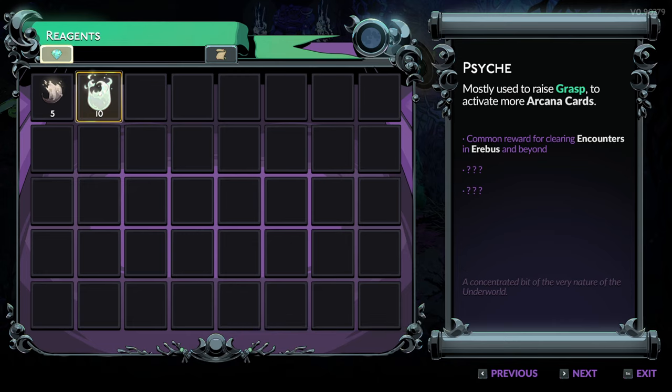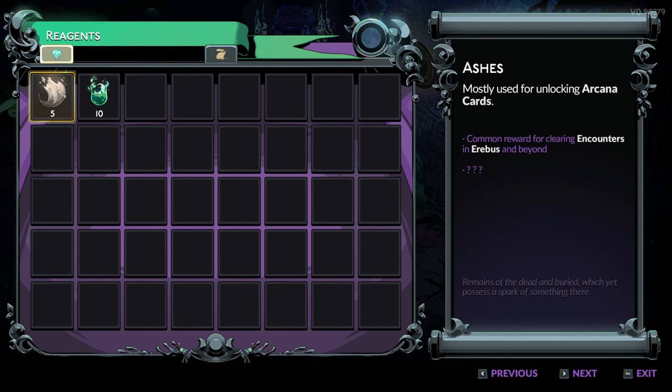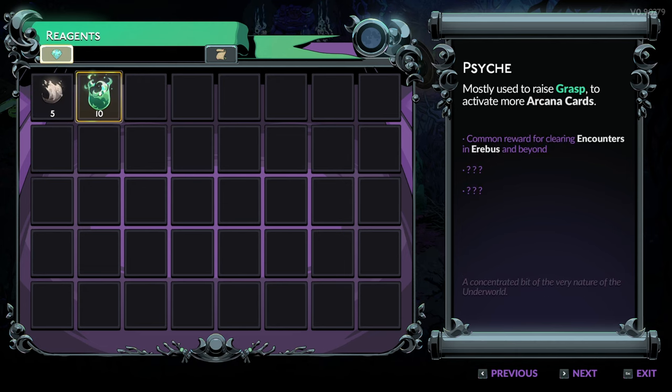Mostly used to raise grasp — the more Arcana cards to activate more Arcana cards. So the Ash unlocks Arcana cards and the Psyche allows you to activate more Arcana cards. Interesting.